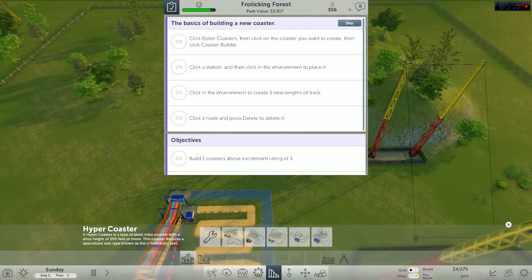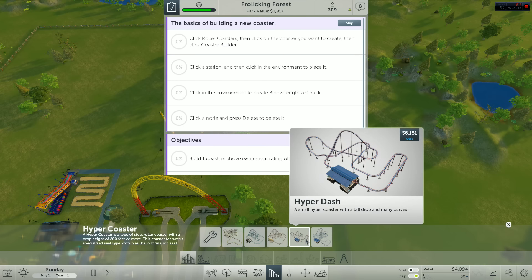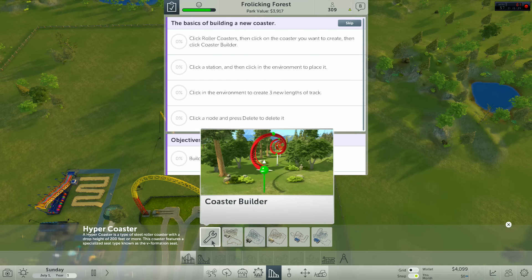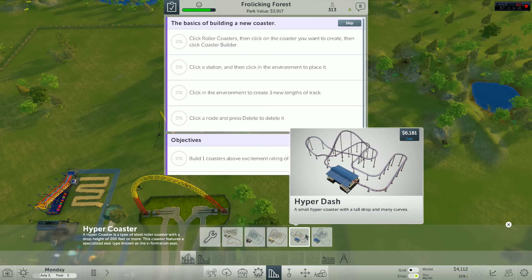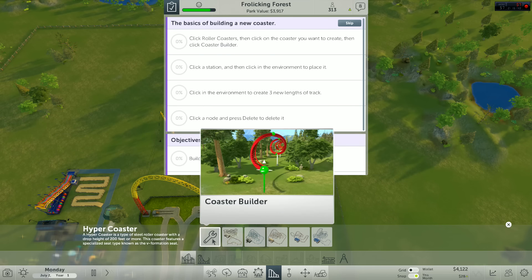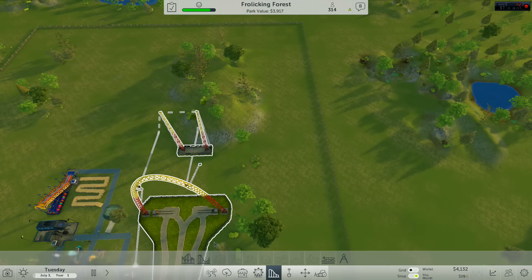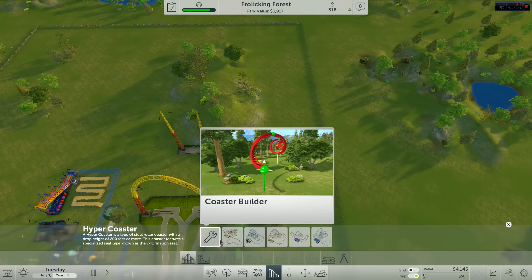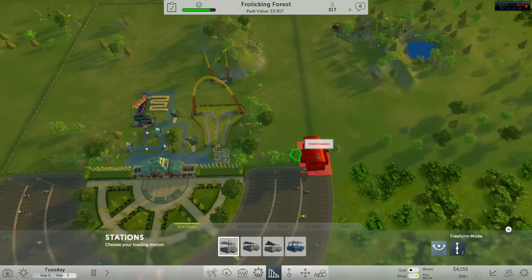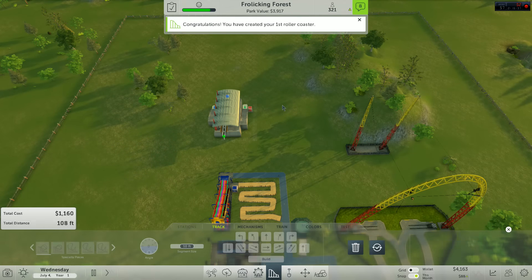Hyper coaster, obviously. Hyper Coaster, Apollo, Cosmic Runner, Extreme Express, Hyper Dash — I think we're gonna go cheaper, we're just gonna go Apollo. No, I have no money! Coaster builder — okay, we're just gonna build our own, forget everyone else, we're better probably.